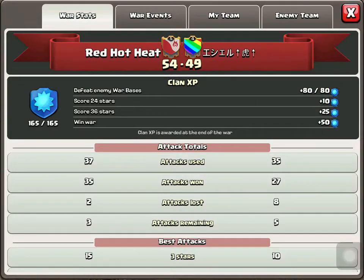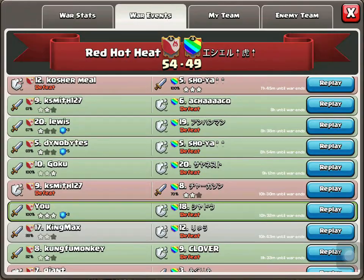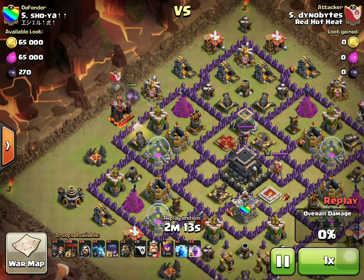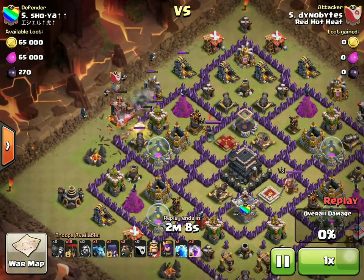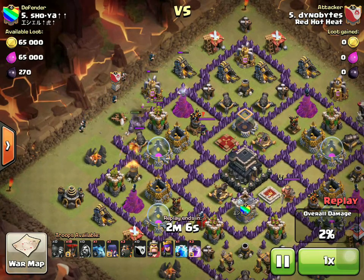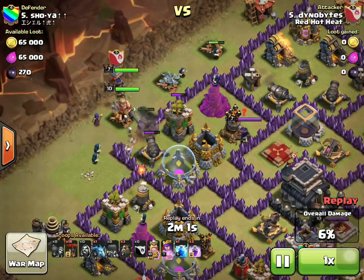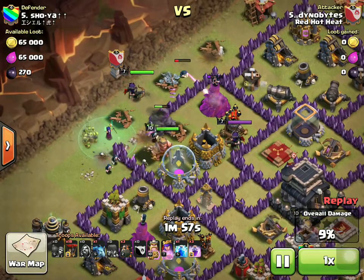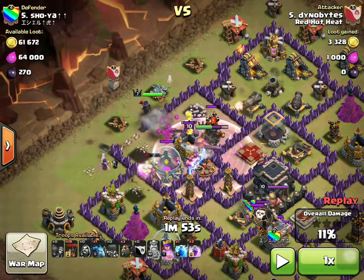That's what Dino tried to bring here on base number five, where he got the one star, and then Hawk Dusk brought the same lava attack for the cleanup. Dino's lava attack is a one-star for two main reasons: the lightning spell misses the CC troops, and the queen doesn't activate her ability before she dies. But let's talk about what he does right. He gets one golem to get one air defense, which is the right ratio. His wizards create a funnel. The wall breakers are offset from the golem so they don't get splashed by a wizard tower.